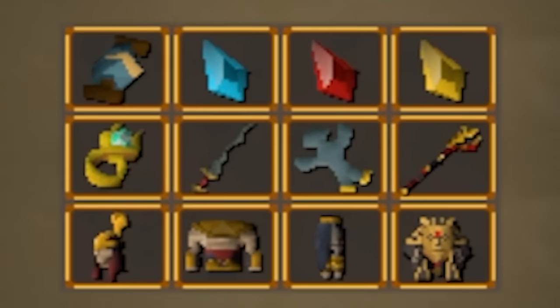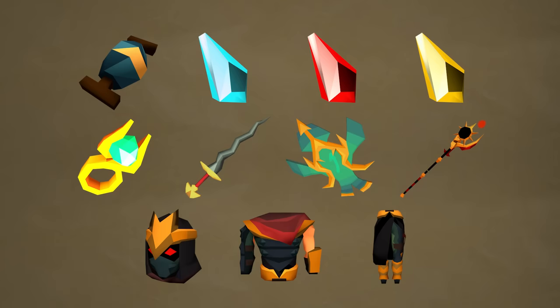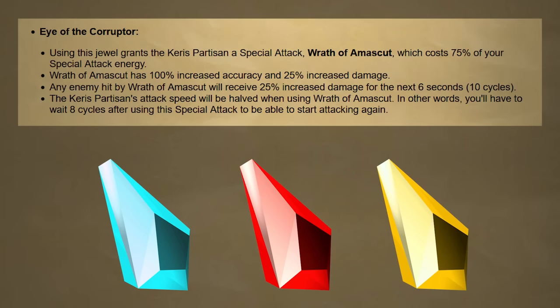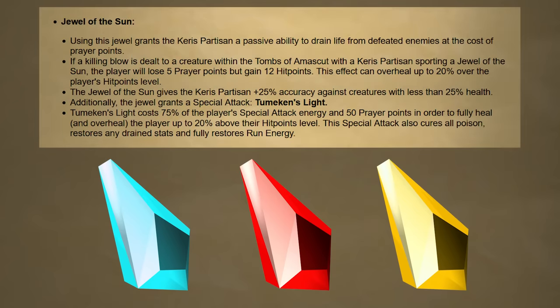Now, what is a raid without loot? The rewards from Tombs of Amaskit will be amazingly powerful and extremely useful both within the tombs and all throughout Gielinor. At beginner difficulty, only the following rewards will be available. First are the Khopesh Partisan Jewels — untradeable jewels used to upgrade the Khopesh Partisan with effects that can only be utilized within the raid itself. The Eye of the Corrupter gives the Partisan a special attack called the Wrath of Amaskit, costing 75% special attack energy, with 100% increased accuracy and 25% increased damage. The enemy hit will take 25% extra damage for the next 6 seconds, but the Partisan's attack speed will be twice as slow while using the special attack. Second is the Jewel of the Sun, which gives a passive effect that drains prayer in exchange for HP. Dealing a killing blow causes you to lose 5 prayer points but gain 12 hit points, healing up to 20% over your maximum HP.